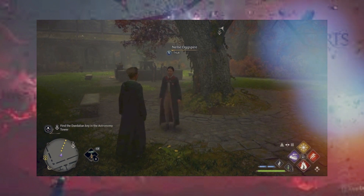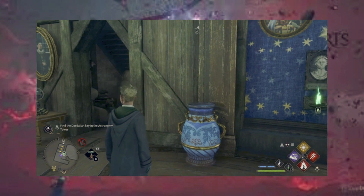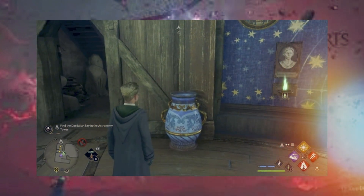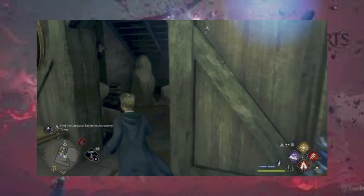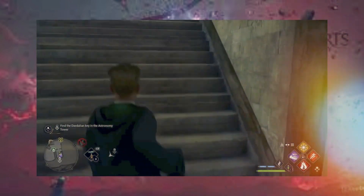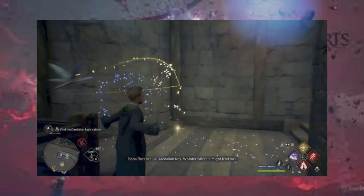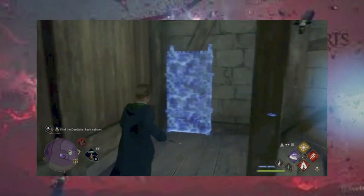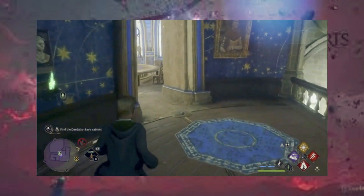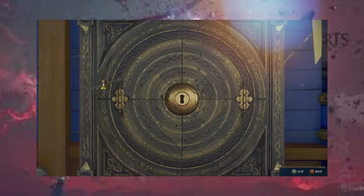From here we're going to head to the Astronomy Tower and I will meet you there. From the Transfiguration Courtyard, up the stairs, past the Charms Classroom, head up the stairs, and go to the Astronomy Tower Classroom. Follow it back down to the Classroom and slap it into the slot.